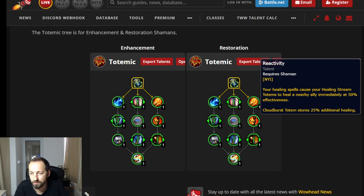Your healing spells cause your Healing Stream Totem to heal nearby allies immediately for 50% effectiveness, or if you're using Cloudburst it stores 25% additional healing. Healing Stream getting upfront healing once you drop it is great, but the Cloudburst interaction is what I'm really excited about — it's going to store even more healing, and with the extended duration from the other talent, you'll have fat Cloudburst totems carrying you through both raid and Mythic+.